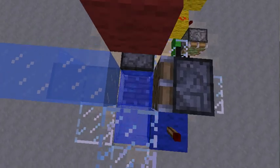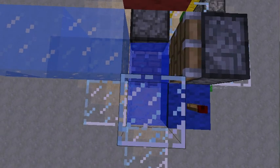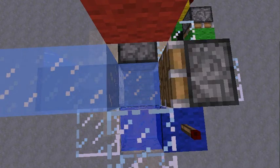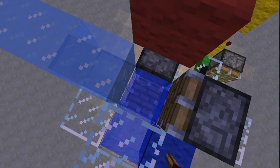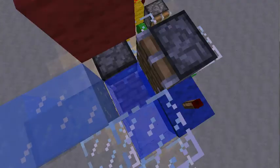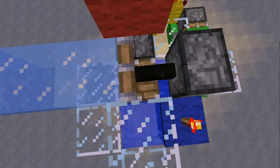First block update: the ice generates. Second block update: the piston moves. Third: water flows in. And fourth: active water converts to still water. So we get four block updates, and after that the whole system restarts.